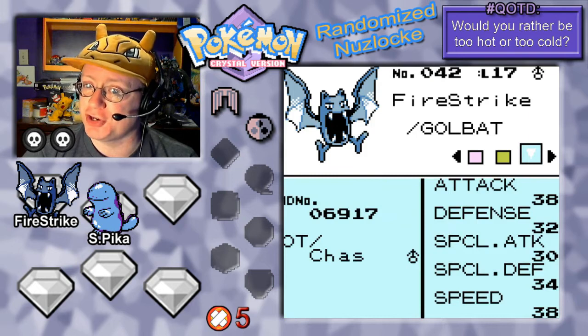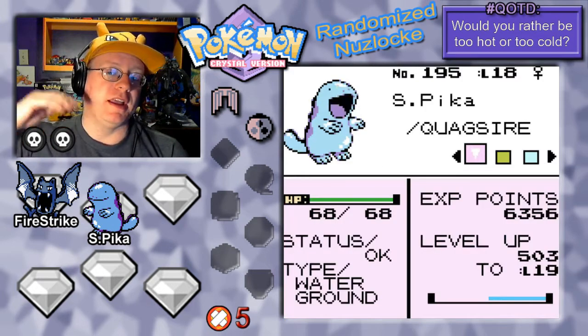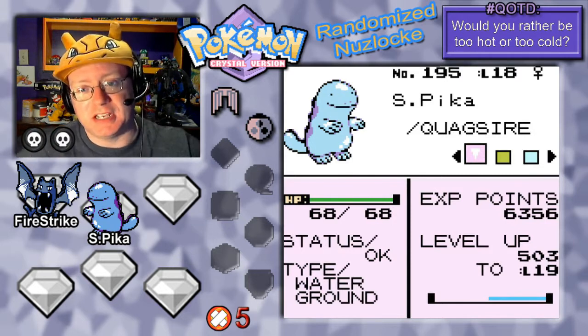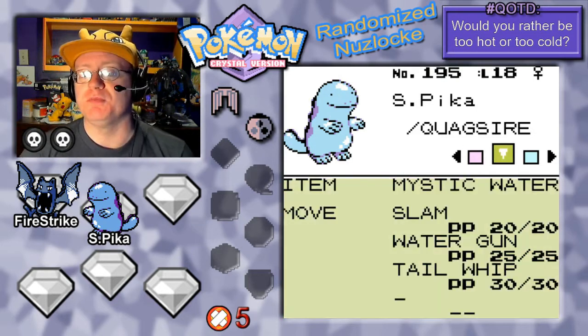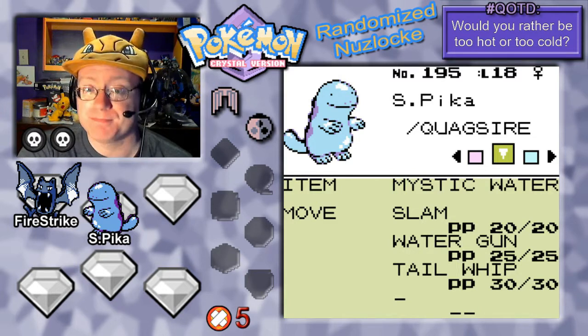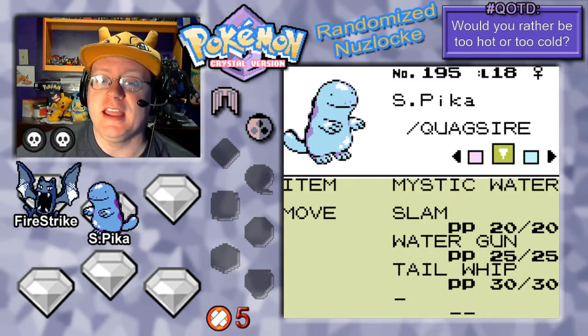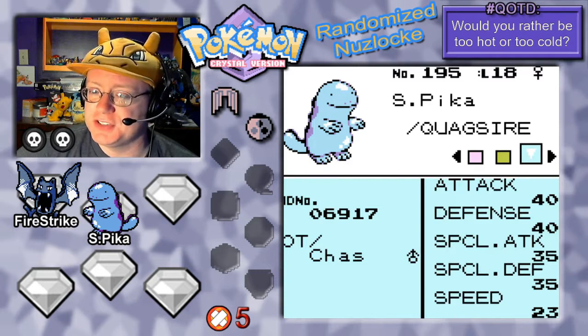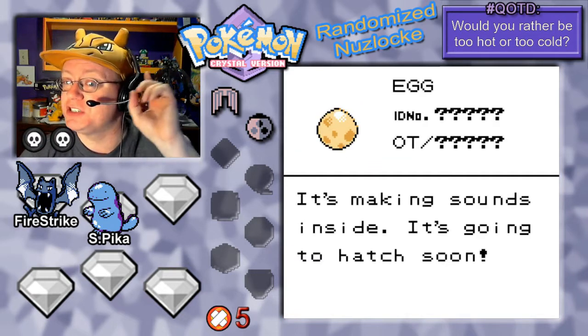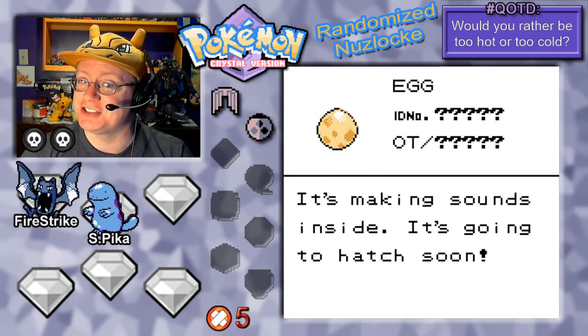Attack and Speed are both at 38 — very nice for a level 17 Pokemon. Next up is our only other active member, Sailor Pika, level 18 Quagsire, with Mystic Water held item. She's got Slam, Water Gun, and Tail Whip, with nice physical stats. Very slow, but she can dish out damage and take some hits. And we have the Egg, which is making sounds inside — it's going to hatch soon.